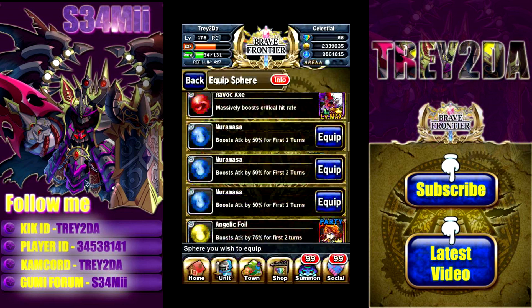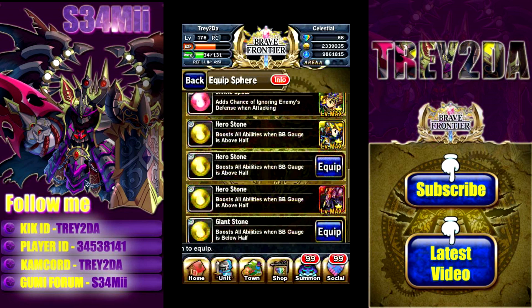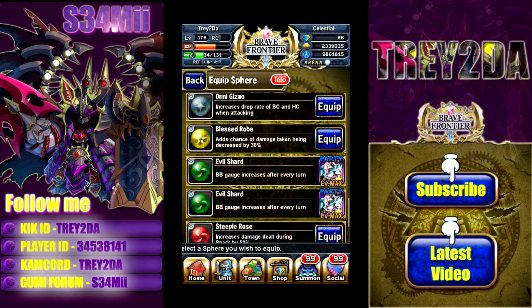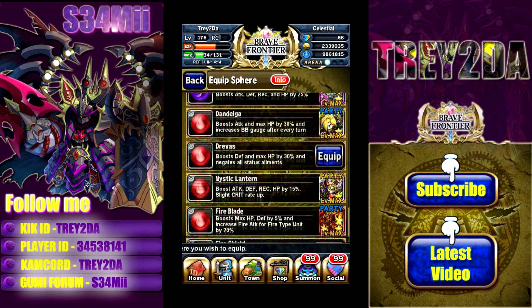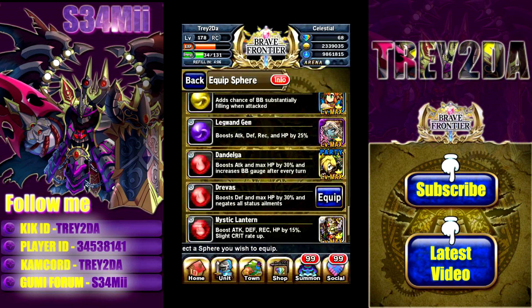We already talked about what the sphere does, but just wanted to show you guys. I don't have it equipped on anyone yet, but I'm planning to equip it on my tree for Maxwell. It boosts defense and max HP by 30% and negates all status ailments, so when we come across Maxwell that's definitely the plan — equipping it on the tree to ensure no status ailments hit him.